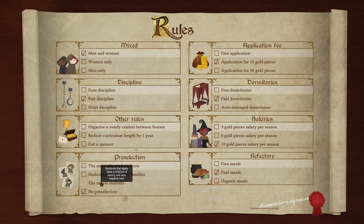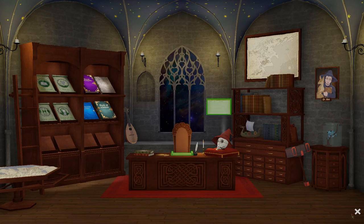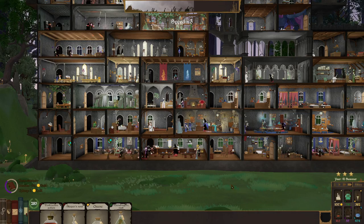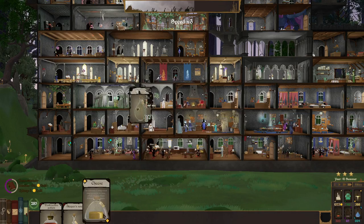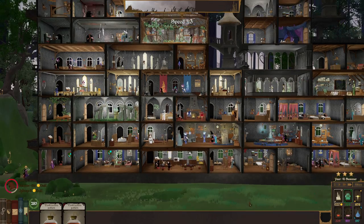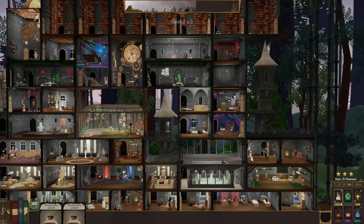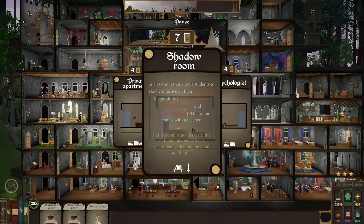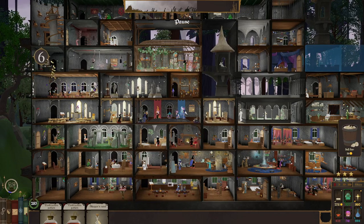Now, who do I have coming in? Most educated students — we'll just get some really, really, really smart peeps going on. Lander Gork, cheese, and sleeper. Four destructive pots. If I'm ever attacked by anyone other than the Dark Lord, I'll have plenty of destructive potions to throw into their face, because it's fun.